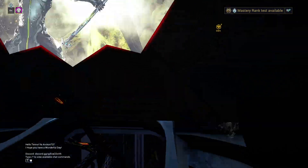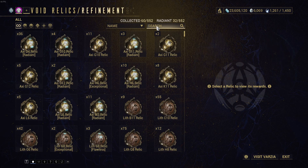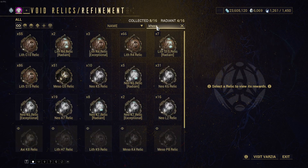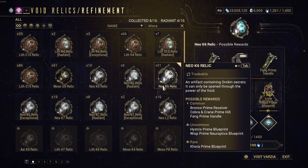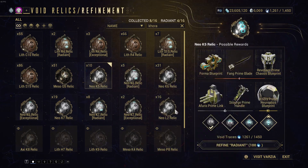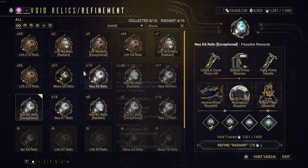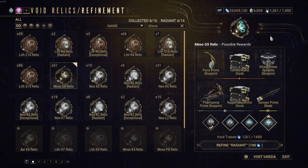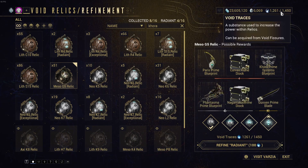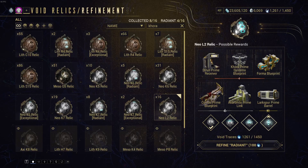First, search for whichever Warframe or prime weapon you need. For example, I'll show Khora — I have lots of relics with the Khora blueprint and Khora Neuroptics. Find out which relics contain those parts. If you need the rare drop, use void traces to rank up the relic to Radiant — that increases your chance of getting the rare item.